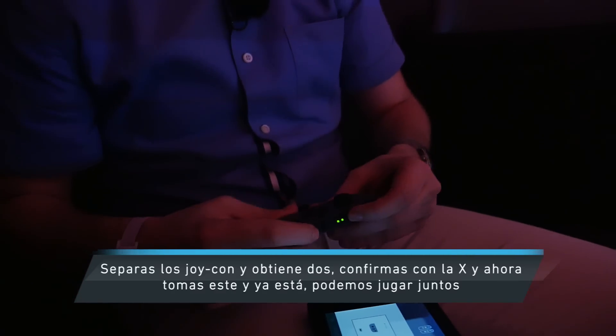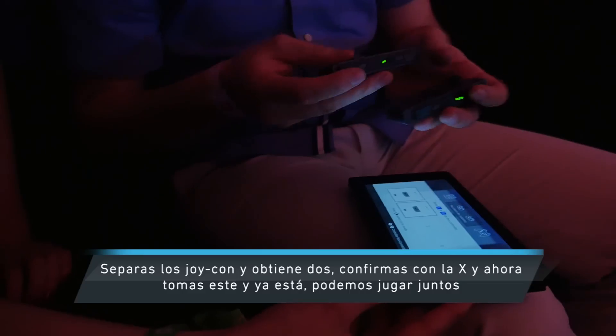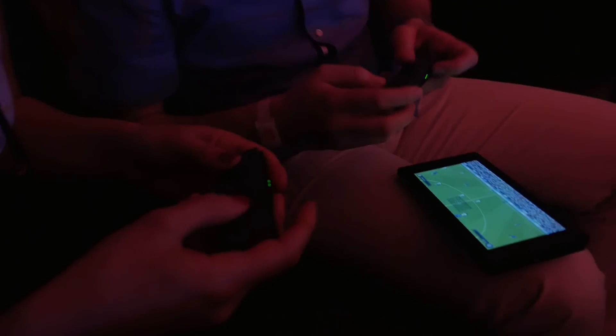You split the Joy-Con and you get two controllers. You confirm using X, then you take this one, select your side, and that's it — we're able to play together.